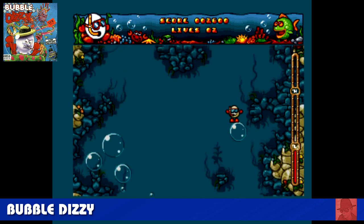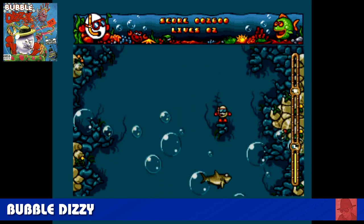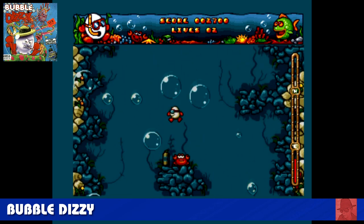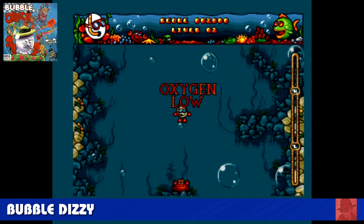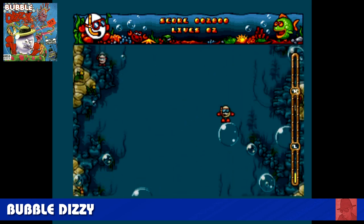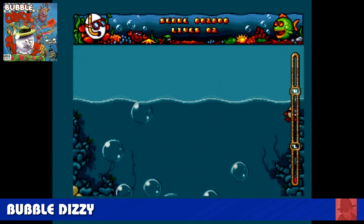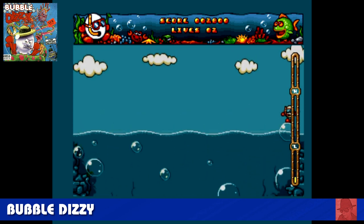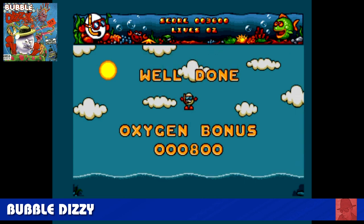I'm a big fan of the Dizzy games. This one is Bubble Dizzy. As a mini-game goes, it's probably my favourite of the Dizzy games. Essentially you're at the bottom of the ocean and you must get to the top by jumping on these bubbles — they will pop every now and again. You've been put here by some crazy pirate fellow. When you get to the top you go to the next screen with more things to kill you. It's a step up from the 8-bit versions, which is nice to see.